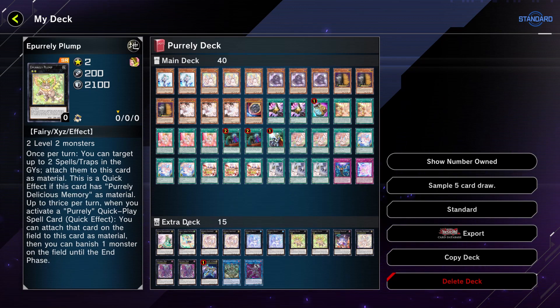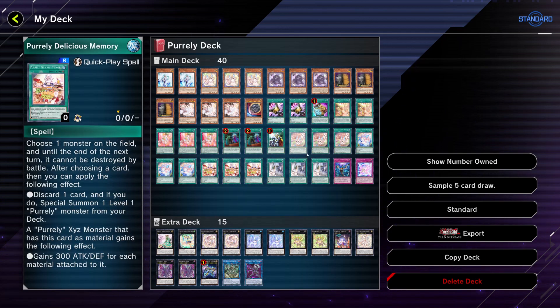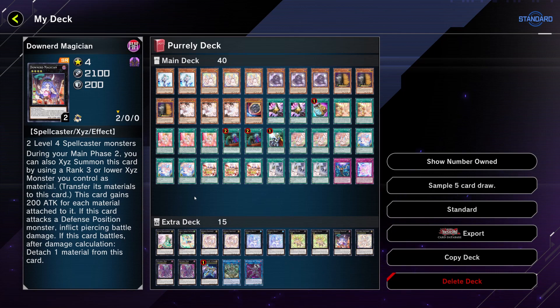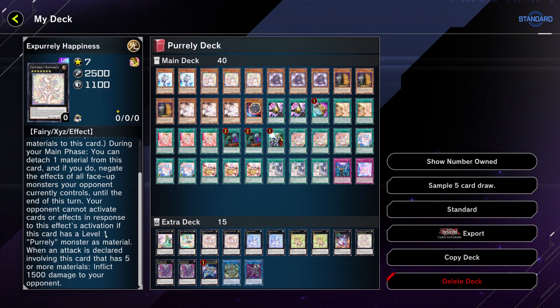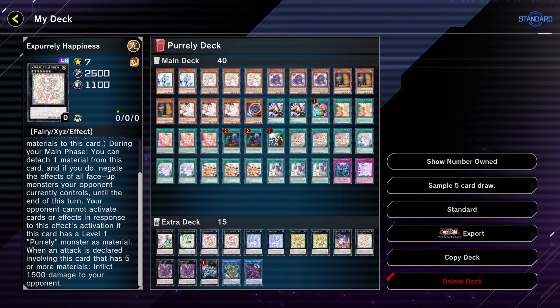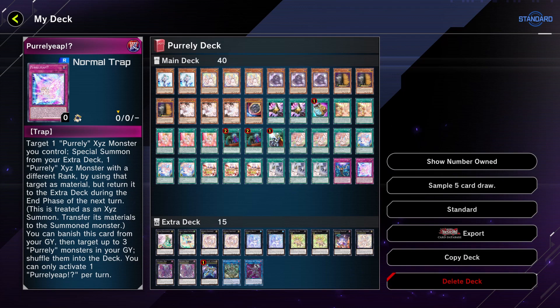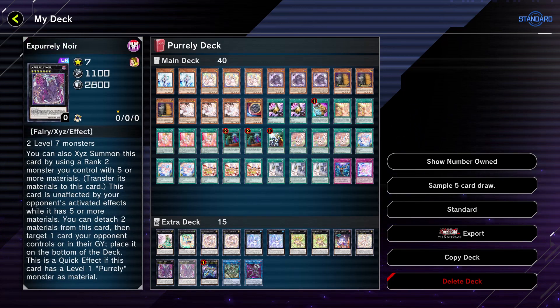Pearly Plump is one of the stronger ones here since we don't have access to EX Pearly Noir yet — you want to use Plump to add a bunch of Quick Play spells, like adding Sleeping Memory for more draws. One copy of Downer Magician because it's an exceed deck and you want to be able to go into Zeus. One copy of Expertly Happiness: by detaching one material it can negate the effects of all face-up monsters your opponent currently controls. Most of the time you'll be summoning Noir since it's better to set up, especially with Pear Leap, and as we get new support we'll gravitate away from Happiness.